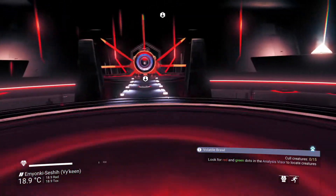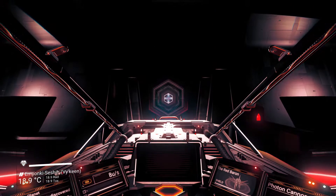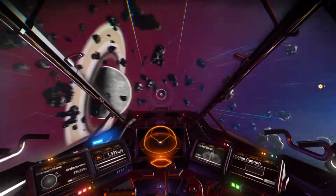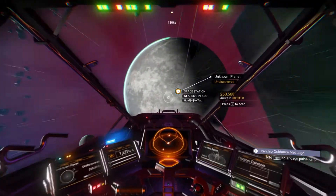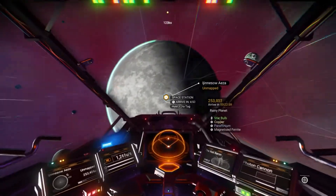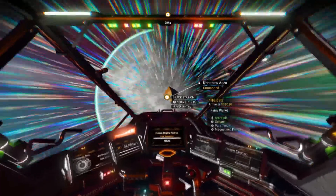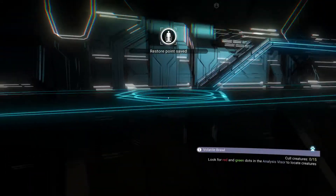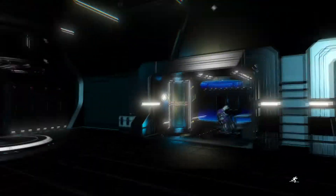Back in the ship, now going looking for some freighters. There's the space station over there — let's scan the planet. Got a rainy planet, which could be a good option to try out that module that needs a scanner. First we'll go into the space station and get the upgrade while we're here. Let's land and go over here. We know what we're going to find — the suit upgrade. It's going to cost me one million; I've got the money for it.